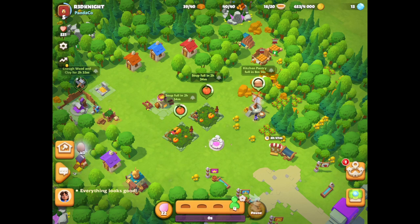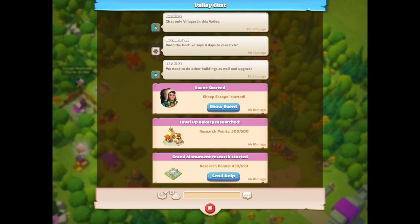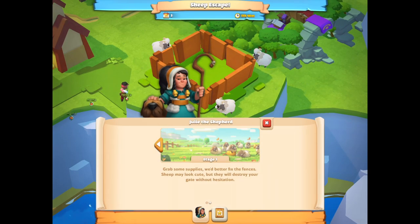If you look down on the right hand side you'll see where it says the valley icon and there's a little number one in a circle. If I go to the chat you can see some of the conversations and pop-up messages — the Grand Monument Research has started, Level Up Bakery Research. There's an event which started 6 hours and 10 minutes ago while I was sleeping. Clicking Show Event takes me straight to the area where the event is being held.